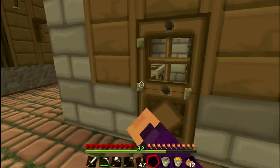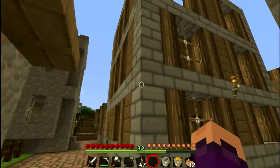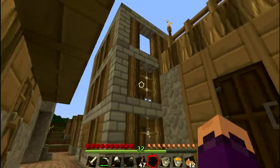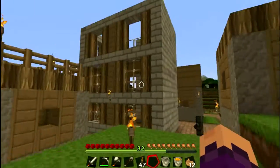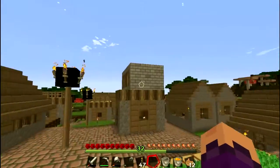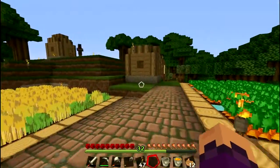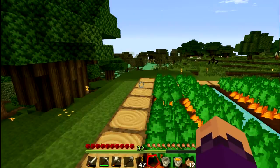I'm gonna make a cobblestone generator today while that glass is cooking, so we can finish off the third floor of my house. It kind of looks colonial — that's how they used to have their windows set up. It doesn't look like Minecraft anymore, it kind of looks like 1600s — just landed in America and they're building houses.